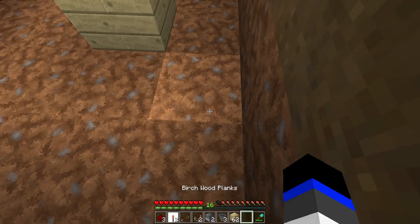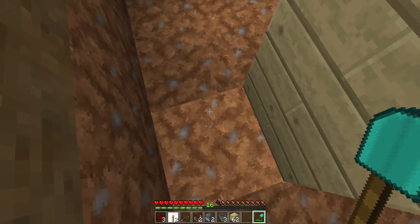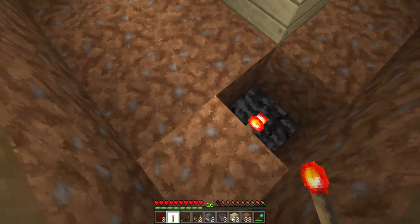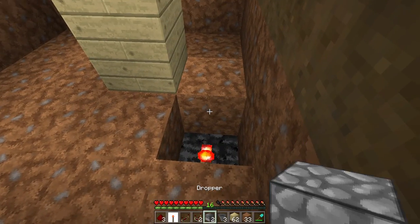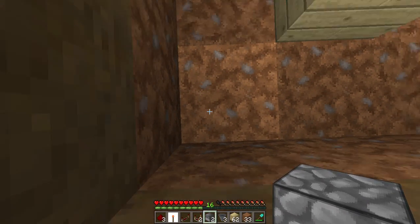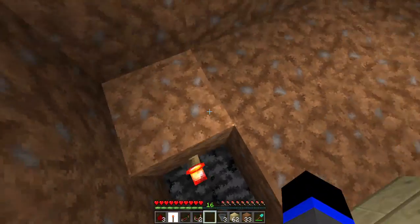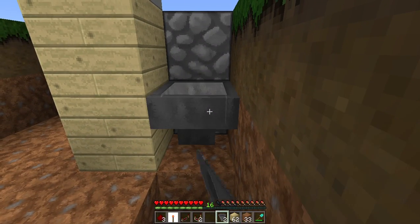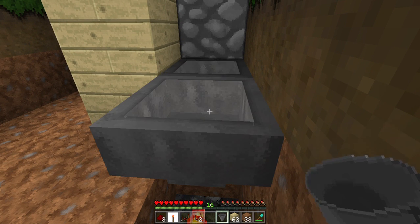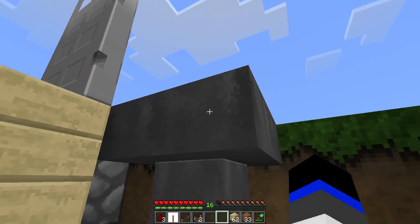And then go over here. Go all the way over here. Dig out this block right here. Place down one redstone torch in there. And then go over here to this corner right here and sneak, placing blocks one and two right on top of each other. Go back down. Get your three hoppers. Place them one going into that dropper, one going into that hopper, and one right on top. So it should be going from that one, that one, to that one.